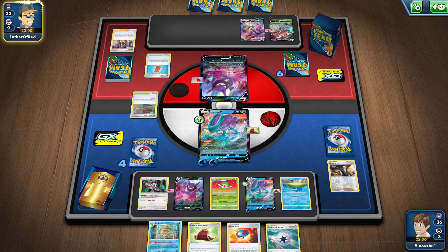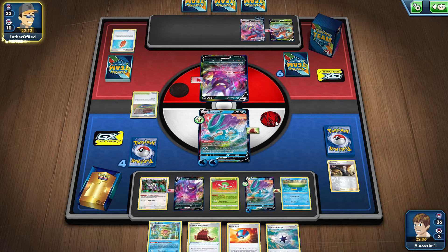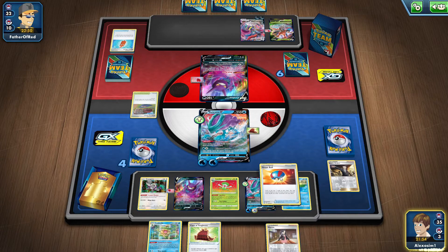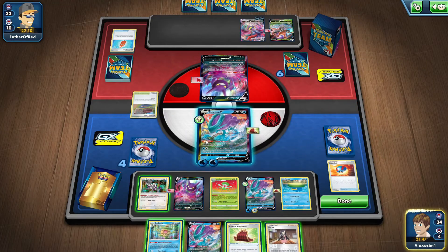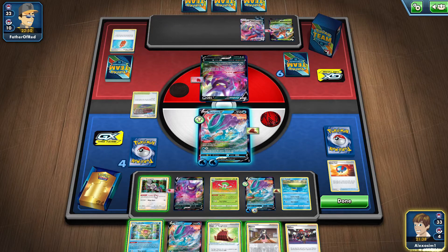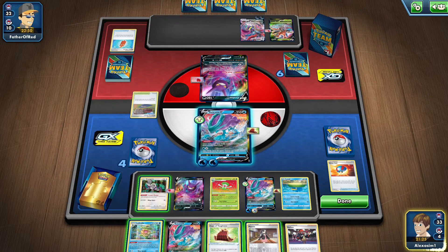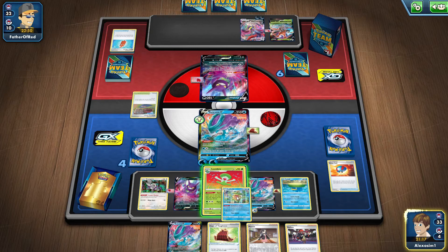We got another Ludicolo and an energy at least. Bosses would have been nice. We can play Capture Energy. I really do want to Boss right now, sadly we don't have one. Great Ball — I think I'll keep this hand and not Marnie it. Then one, two, three, four, five, six, seven — that's not knocked out. I hate to Ludicolo for that little amount of damage. So I think we're going to Ludicolo and then Marnie.